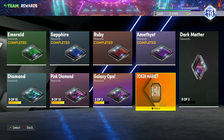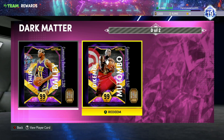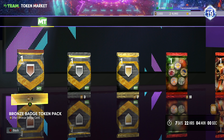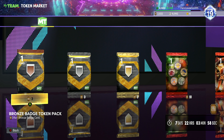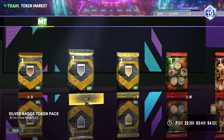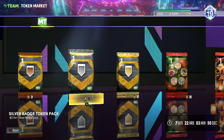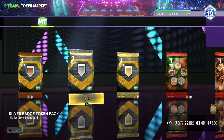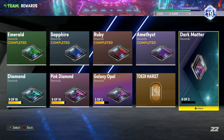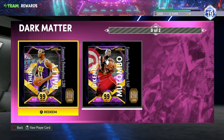The main comparison in this video is going to be between the dark matter token market and the general token market for silver or bronze badges. If you guys don't know, a great way to make MT is buying silver and bronze badges — you can pull Limitless, Spot-Up, Deadeye, Quick First Steps, Interceptor, Rim Protector, Chase Down Artist, Brick Wall — all these super expensive badges that you can sell in the auction house and make a lot of MT.